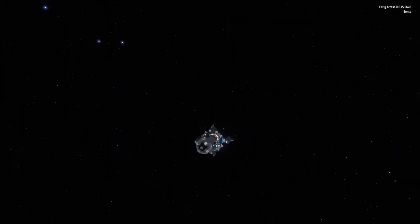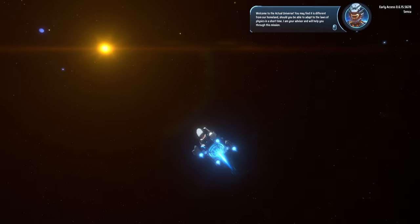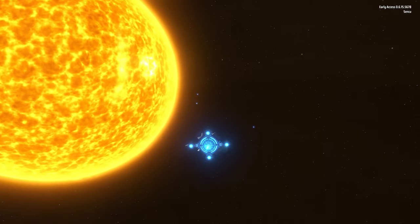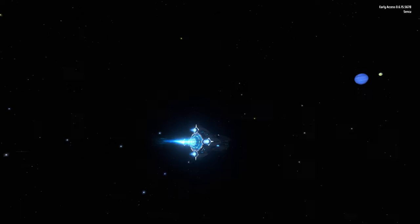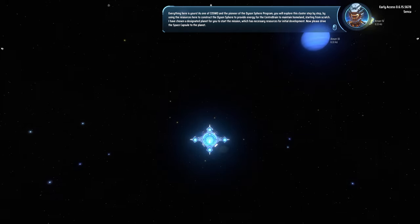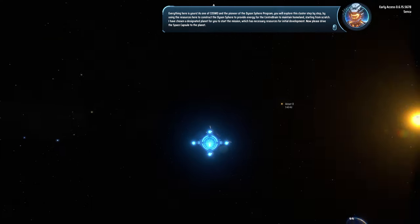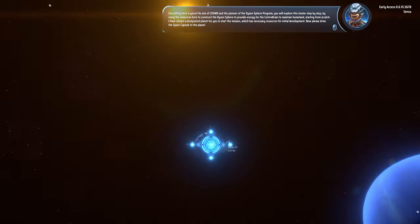Oh wow, we are in a spaceship — can I control it? "Welcome to the actual universe, you may find it's different from our world." Should you be able to adapt to the laws of physics in a short time? "I am your advisor and will help you through this mission." Really close to the sun — or a star, just some star probably. As one of the cosmic pioneers of the Dyson Sphere Program, you will explore this cluster step by step, using resources here to construct the Dyson sphere to provide energy for the center brain. Starting from scratch, a designated planet has been chosen for initial development. Now please drive the space capsule to the planet.